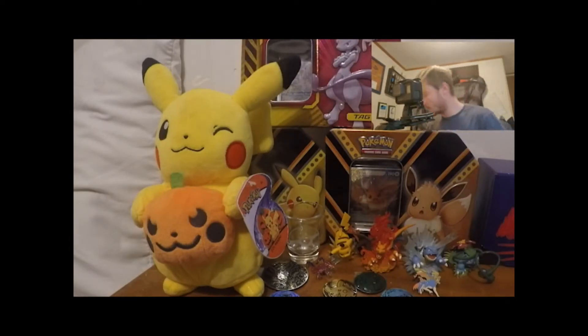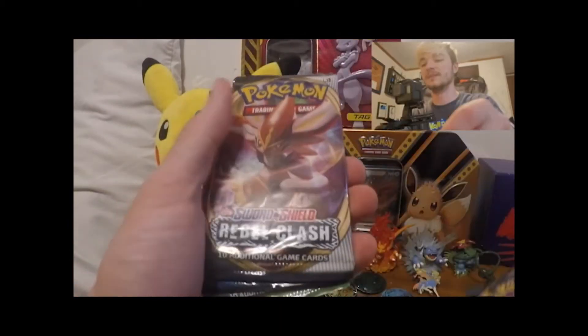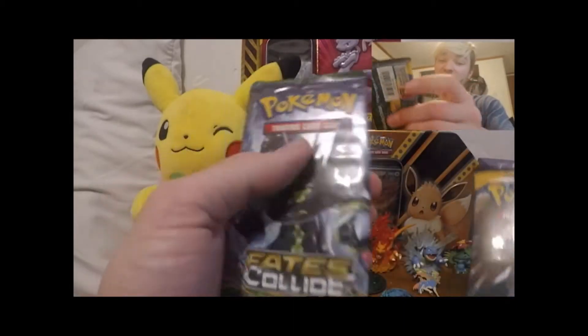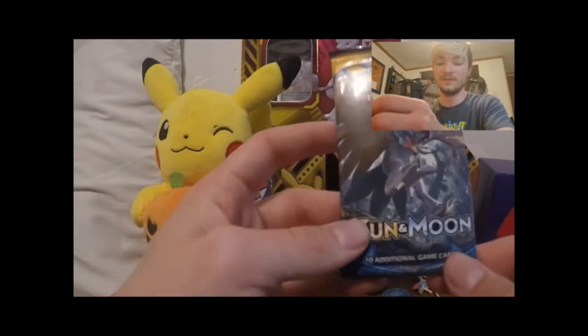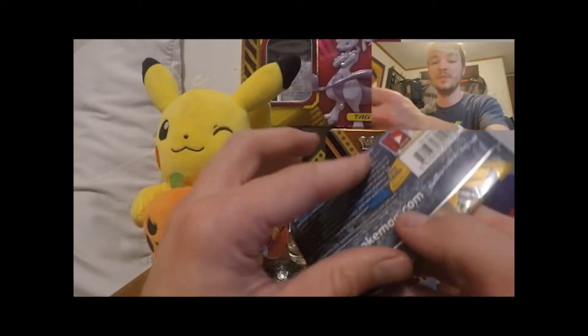We have our five packs. In this lid we have two Darkness and Blaze packs, one Rebel Clash pack — which is kind of not great — and an X&Y Fates Collide, which is decent. I'm a little disappointed there's no Evolutions in here; I'd rather have Evolutions than Fates Collide. And we have a Sun and Moon base set pack.